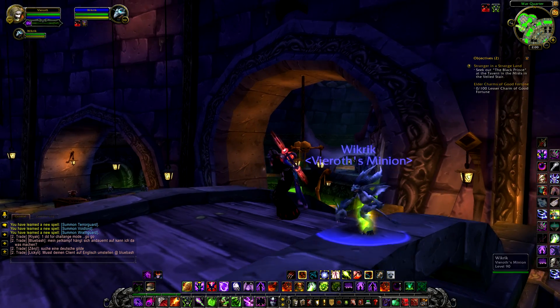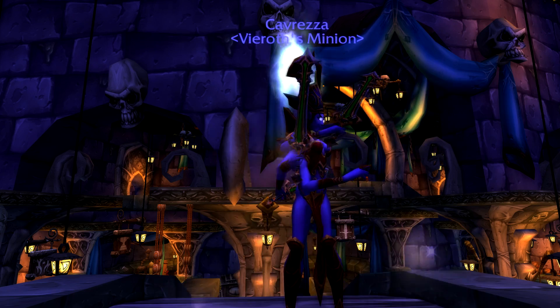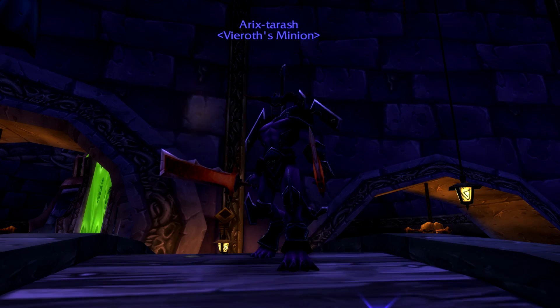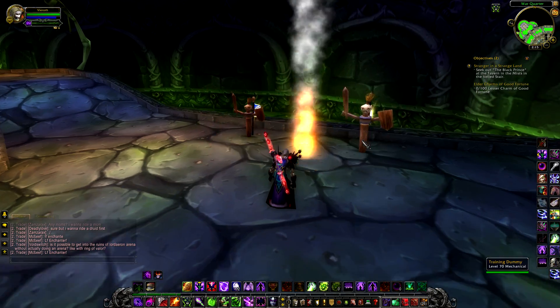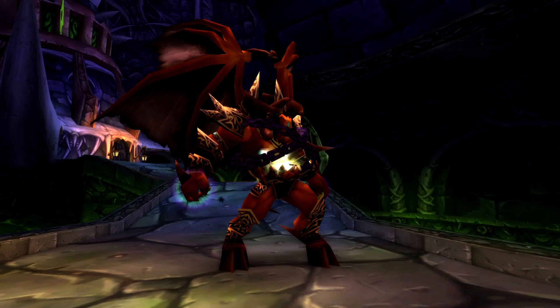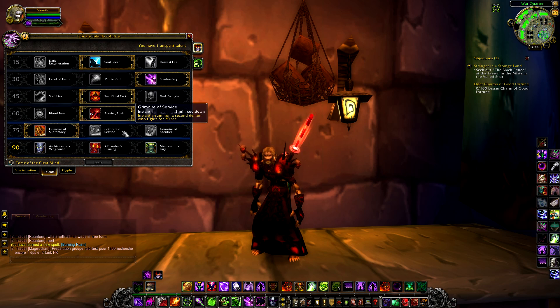These enhanced demons include: the Filimp (enhanced Imp), the Voidlord (enhanced Voidwalker), the Shivarra (enhanced Succubus), the Observer (enhanced Felhound), the Wrathguard (enhanced Felguard), the Abyssal (enhanced Inferno), and the Terrorguard (enhanced Doomguard). This is the choice I've been using on the beta and I find it more useful than choice 2, Grimoire of Service, which summons a second demon to fight for you for 20 seconds on a 2 minute cooldown — I can't imagine it would out-DPS a permanent damage increase from an enhanced pet.